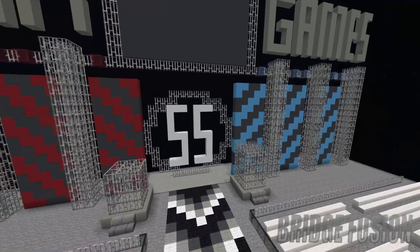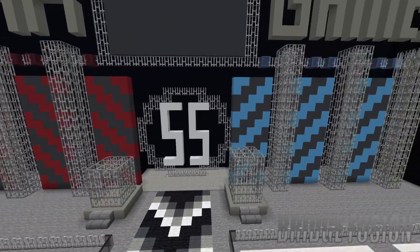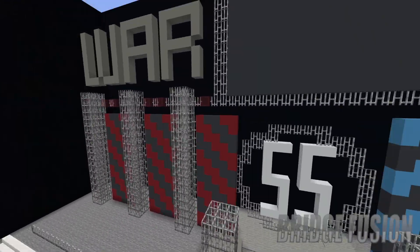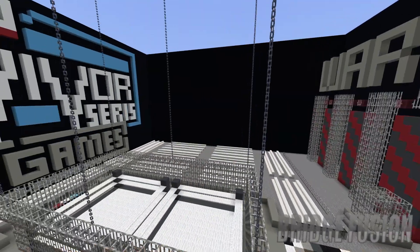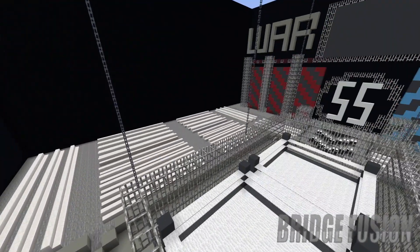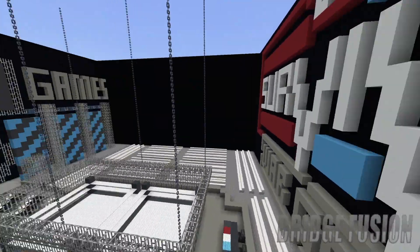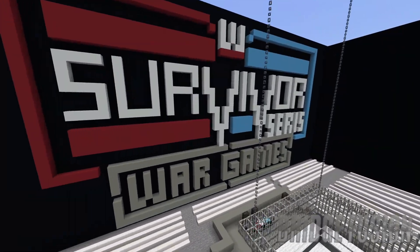We do have some design on either side which is the opposite for SmackDown and Raw. I don't know if they're doing SmackDown versus Raw on this one, but only time will tell. We do have some lights up here as well — red up here for Raw and then blue over here for SmackDown. Once again I'm just so surprised how well this logo came out — I think it turned out absolutely awesome. I'd love to know what you guys think down in the comments below.